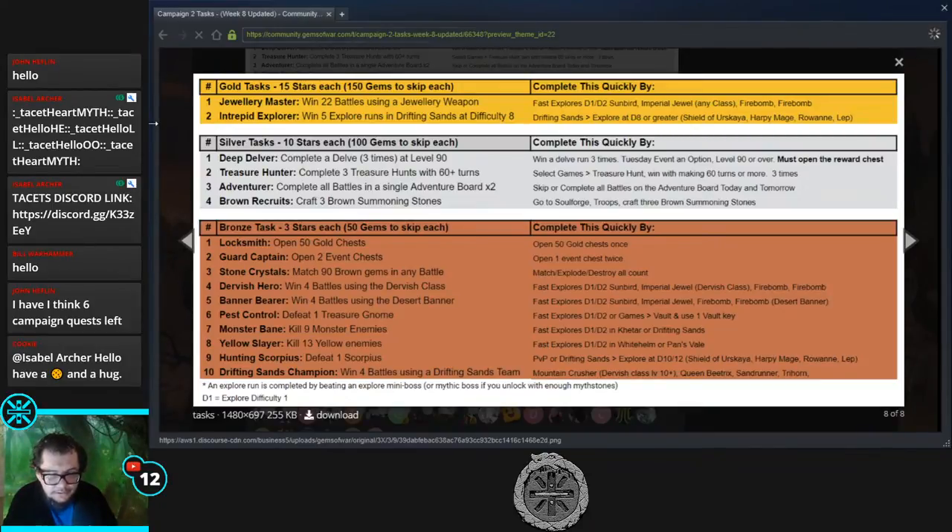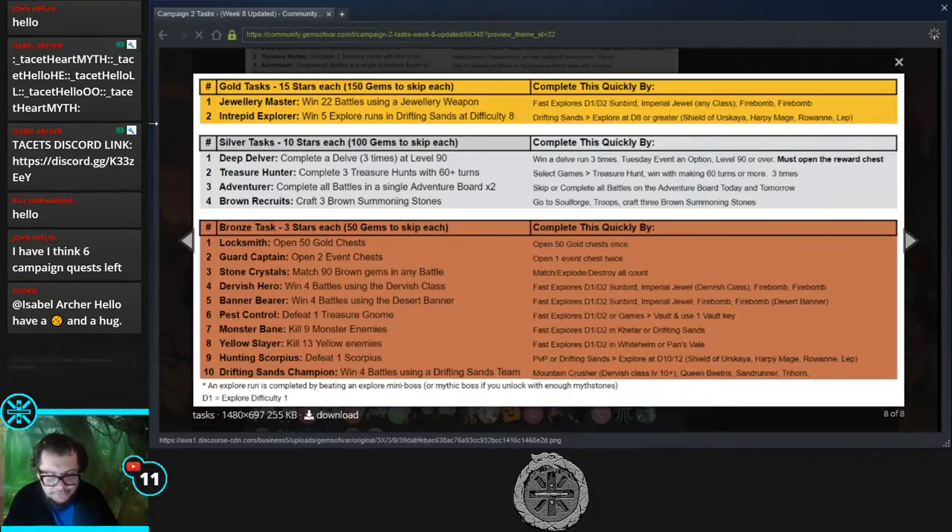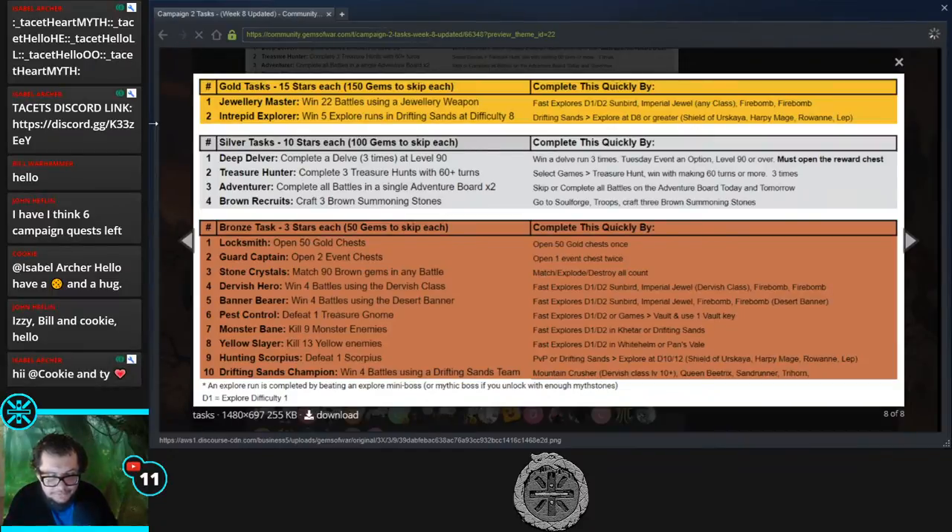We also need to complete all battles on a single adventure board — unfortunately twice — which means we can't complete all silver tasks today. Luckily the reward is a useless weapon so it doesn't matter much. Tomorrow we'll have to do three summoning stones, which takes seconds. Bronze tasks include: open 50 gold chests, free two event keys, match 90 brown gems in any battle, and four battles with Dervish class.